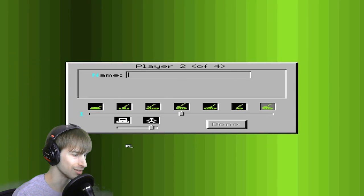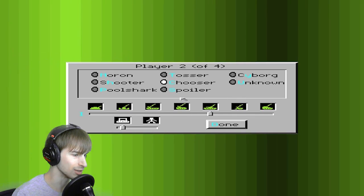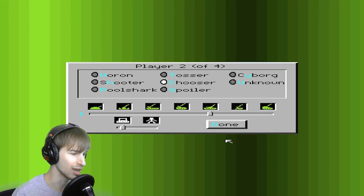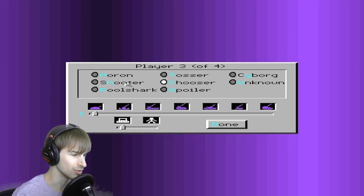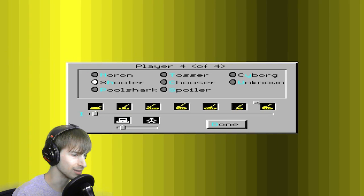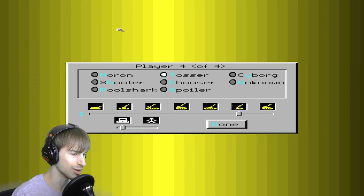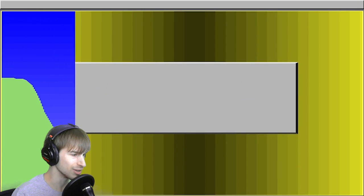And move on to select the computer opponents. Now, this is the easiest and this is the most difficult. I don't want to set him to moron because I actually do want somewhat of a challenge. Let's give that guy this tank, make him a shooter, and let's make one of these a tosser. I know a tosser is kind of an insulting thing in Britain, but let us begin the game.